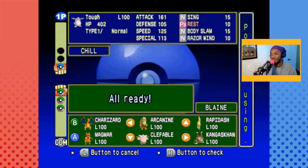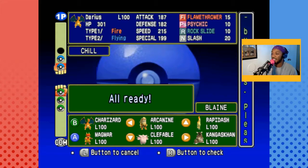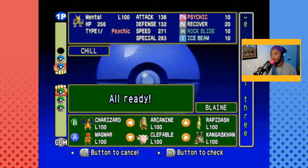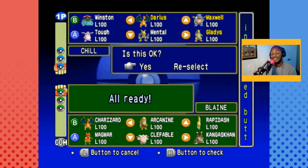I feel bad that Tough has been sitting on the bench this entire time. I put Gladys in, and then Darius — Darius has Rock Slide which is good against fire types and really good against Charizard. Rock is a normal type though, so it's going to deal 138 from Mental and 187 from Darius. We're actually choosing Darius over Mental this time — that's wild, but that's our team.